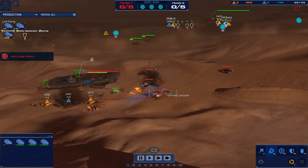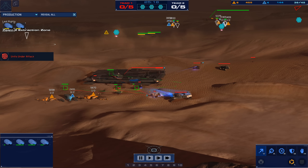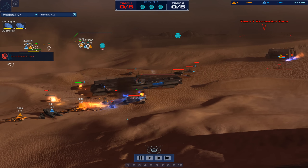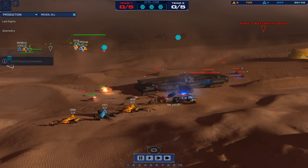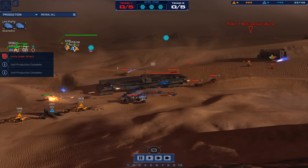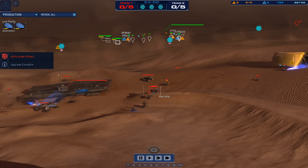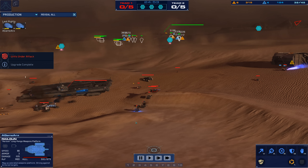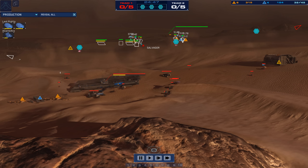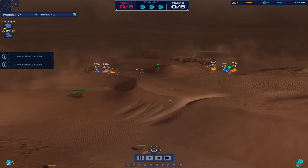Last Rites still has four assault ships up and he has got a heavy heavy rush — the damage is starting to mount. He's taken out almost all the resourcing for A-Game. This early assault ship rush has A-Game on his heels at the moment. Support cruiser is trying to keep the salvagers alive and it's managing to do so. It looks like Last Rites is going to fall back after a fairly successful disruption mission. There are rail guns up now, but a lot of damage done to the economy of A-Game.